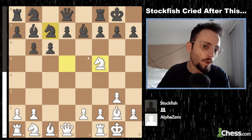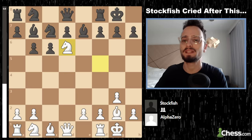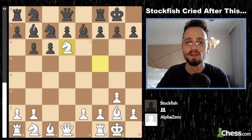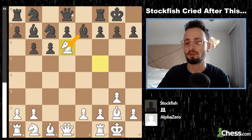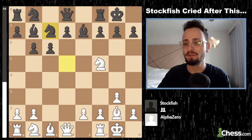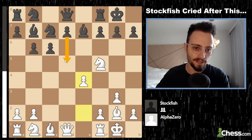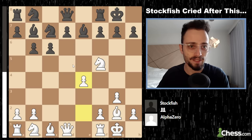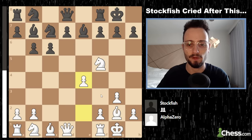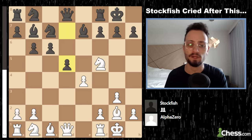White could potentially play Knight d6, but the computer doesn't like it — black will simply take and try to trade the queen. The best move is e4, which restricts any central play. We're not at the attacking phase yet; the computers are still in the opening. Black then plays d5, lashing out immediately at white's center.